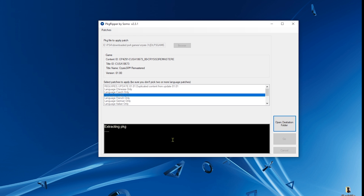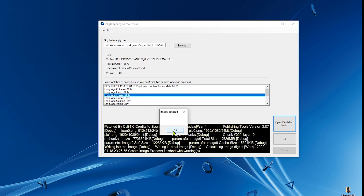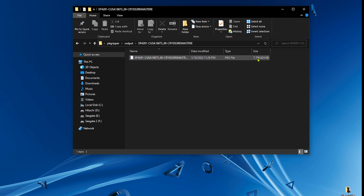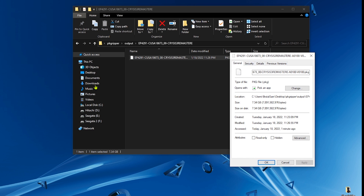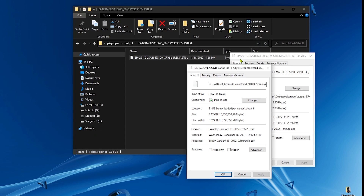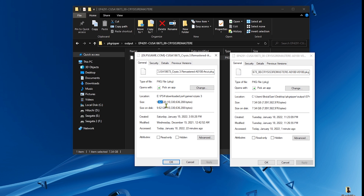The bigger the package, the longer it takes. This is a 10 gigabyte file, so I'm going to skip to the end. Package ripper is done creating a new smaller package file. The new package is 7.7 gigabytes — going to properties shows 7.34 gigabytes. The original package was 9.62 gigabytes, so the new package on the right is 7.34 gigabytes — a difference of almost 2 gigabytes.